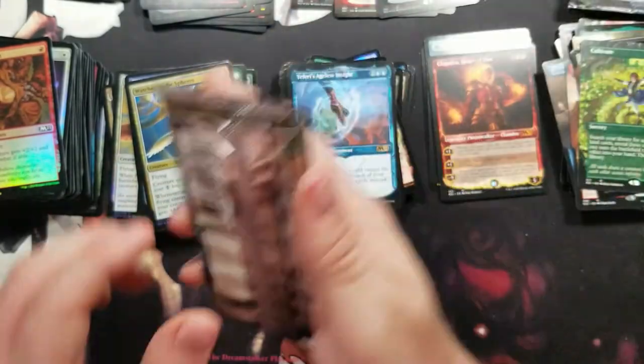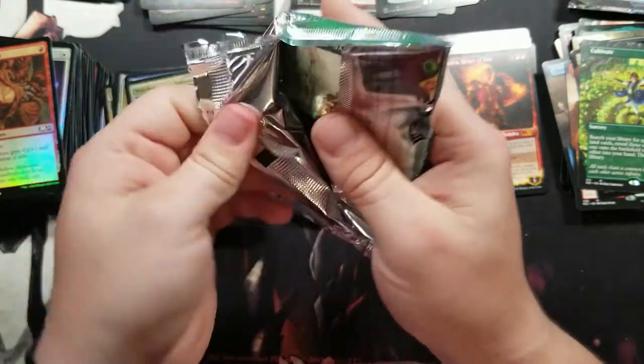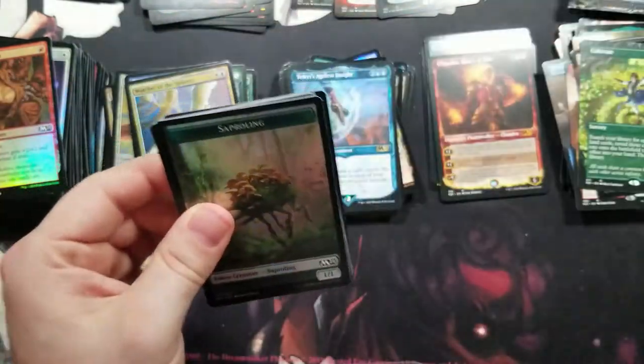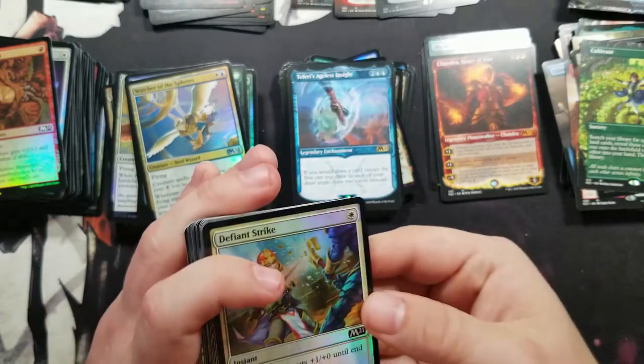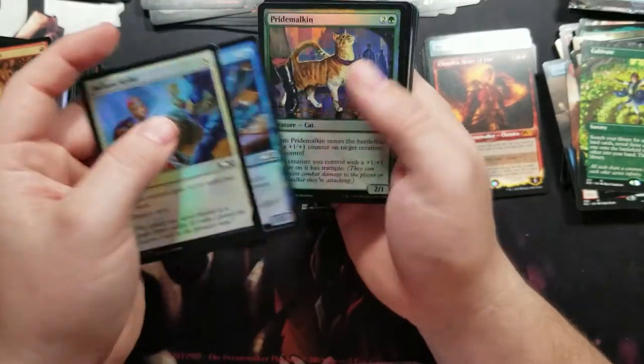She just can't be beaten. If you can't beat them, let Liliana turn them undead — can't argue with her logic.